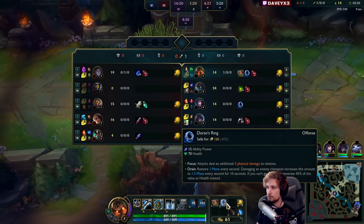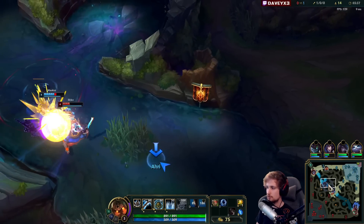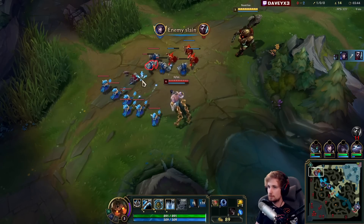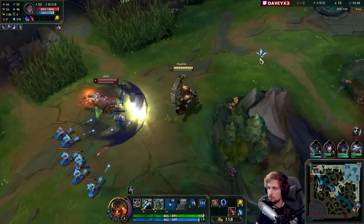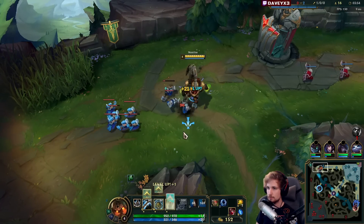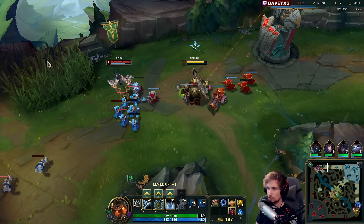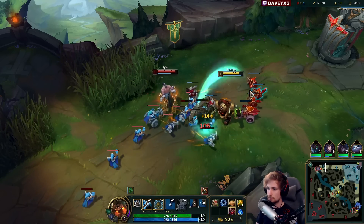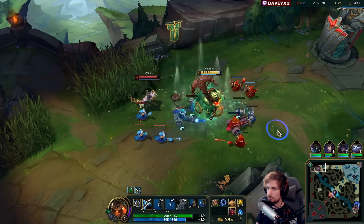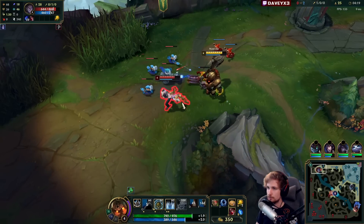After Bramble the plan is Heartsteel with some stacking. Need to make sure the wave is in a good spot. Thinning out the wave a little bit — didn't hit that one but it's okay.